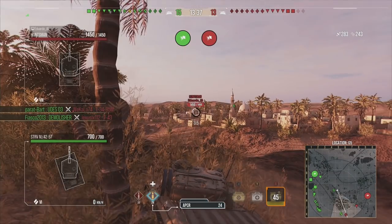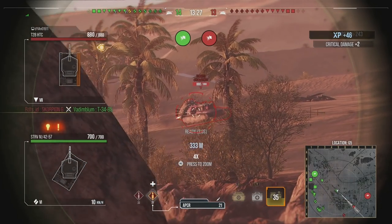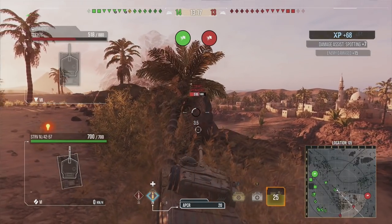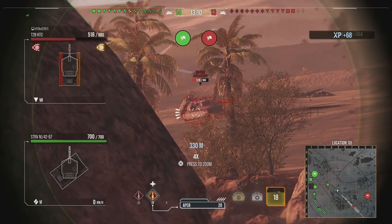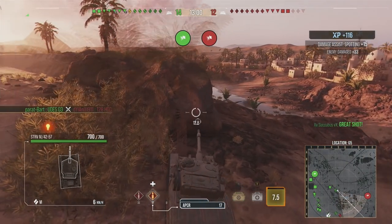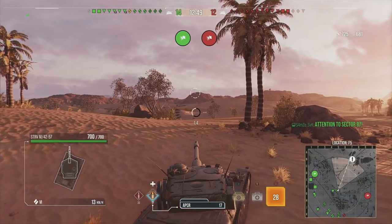I don't necessarily stay here all the time, and this spot doesn't work every single time on Sand River, but what it does is allow me at the very beginning of the game to assess where the enemy team is moving — are they pushing aggressively, going onto the sand dunes to the right, or are they camping? In this game we've managed to spot the T28 HTC for our team, keeping it lit while staying safe behind the rock. Getting right up against the rock is essential here.